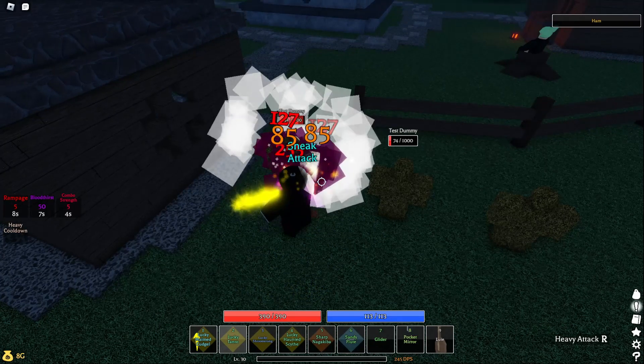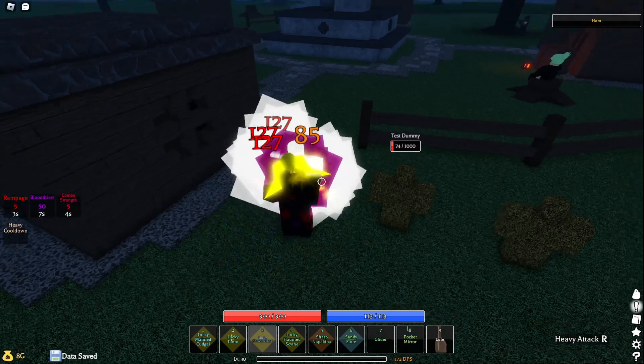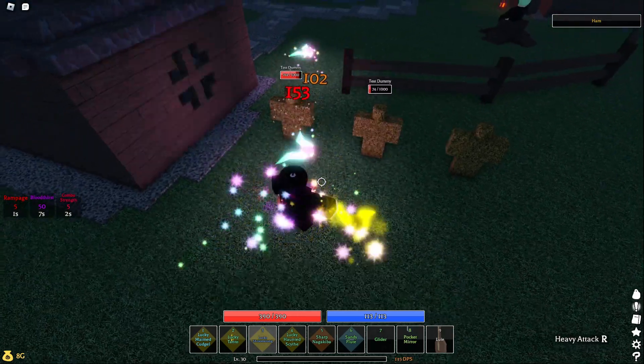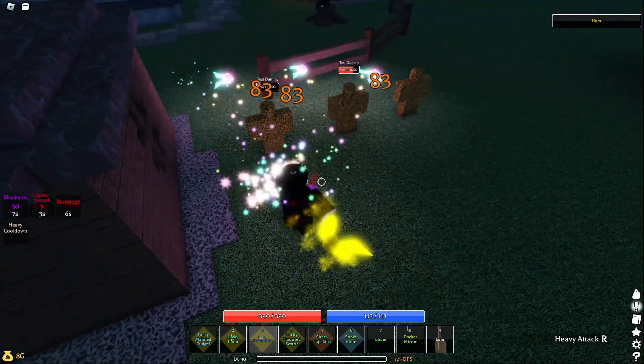With the same build I'm using a tanto as my secondary weapon because of the built-in crit chance and speed for quick DPS on lower HP mobs. For ranged I'm using a shroomerang, which is great for bosses because you can maintain distance and deal out good damage.